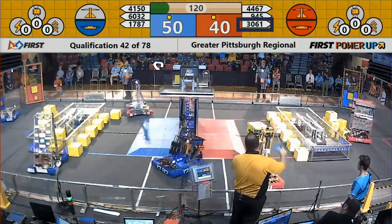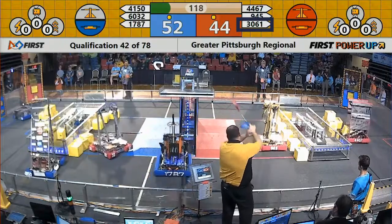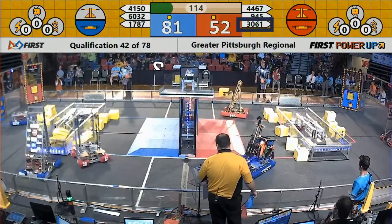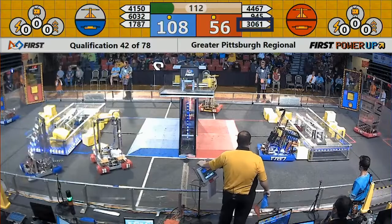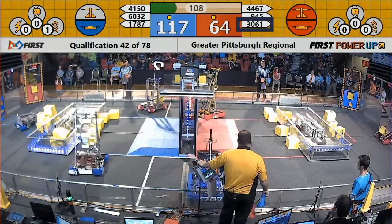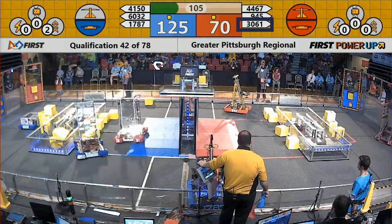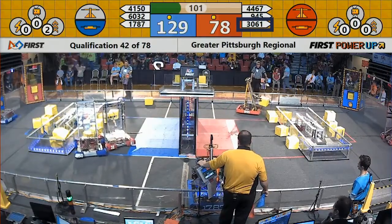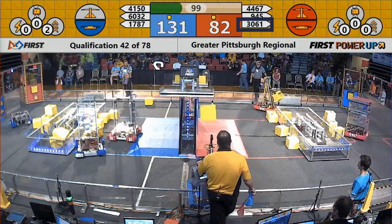The scale tips in the Red Alliance's favor. 17-87 trying to move their way around over to the power cubes on the Red Alliance side. 9-45 dropping another power cube on the Red Alliance side of the scale. Right now Blue Alliance has the advantage, 130-82.